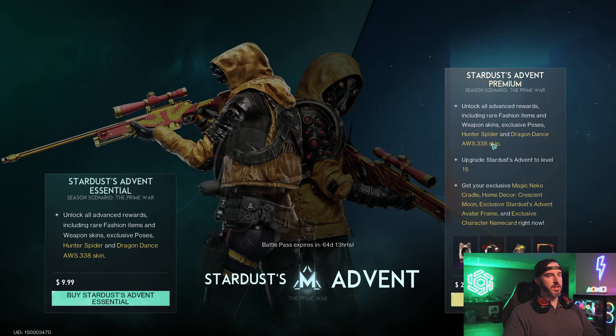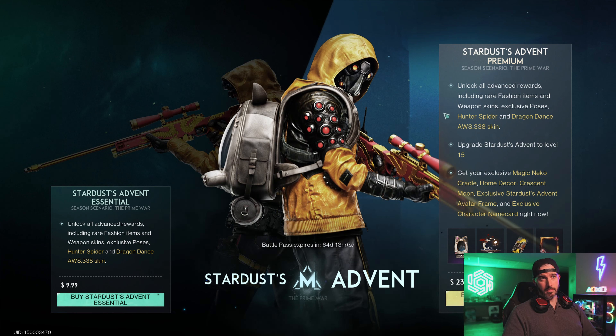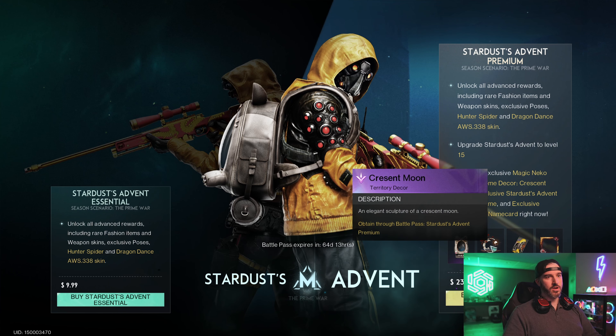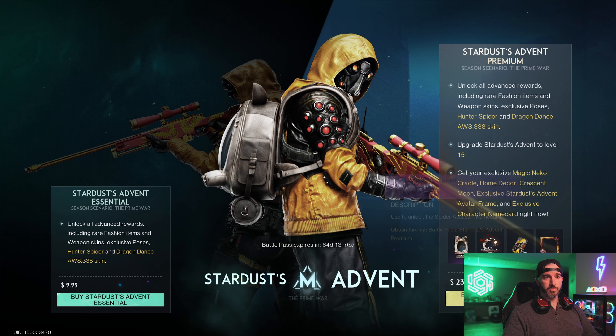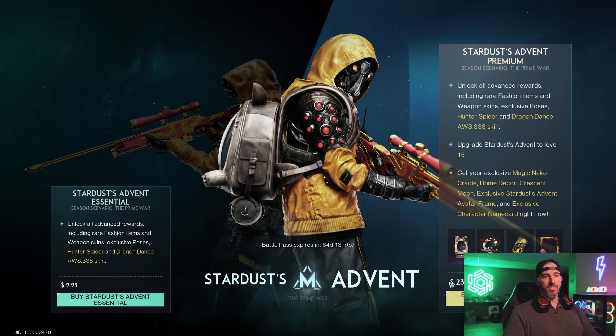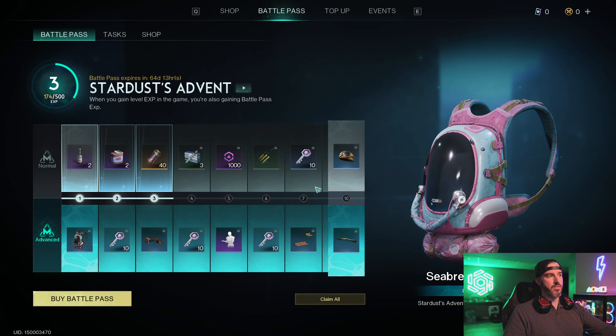The other option is the Stardust Advent Premium — basically the same as the Essential, but you also get 15 bonus levels right out of the gate as well as some exclusive rewards: the Magic Neko Cradle, the Crescent Moon Territory Decoration, the Spider Assassin name card, and the Spider Assassin avatar frame. That one is $23.99. Once you buy either option, it unlocks both tiers of the battle pass and you'll be getting double rewards all the way through.